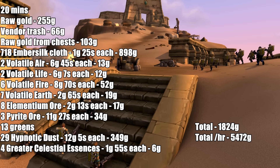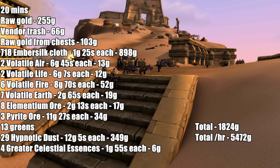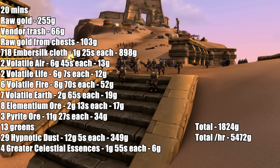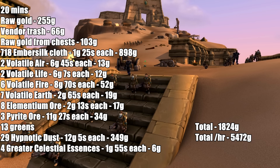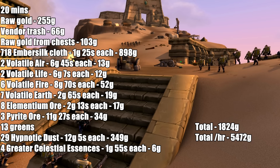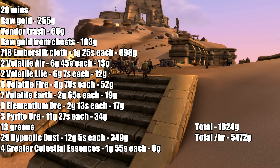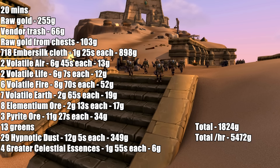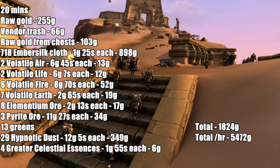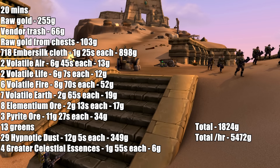It's nice to do this while waiting for your instances to reset, such as Bastion of Twilight or Firelands trash farms. If your auction house prices for Embersilk Cloth are low, and you have tailoring, you can craft them into greens — I think belts or bracers are most efficient — then disenchant those for a bunch of hypnotic dust, which is more profitable than selling the cloth directly. Alternatively, you can combine the hypnotic dust from green drops with bolts of Embersilk Cloth to make Embersilk Bags, which usually sell for 200 to 500 gold on some servers.